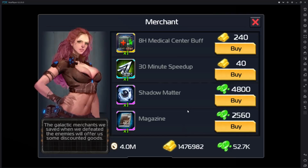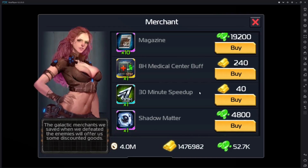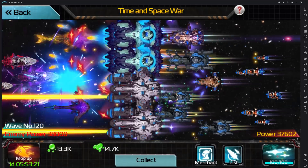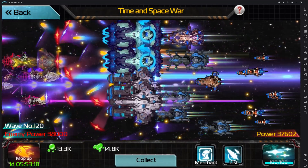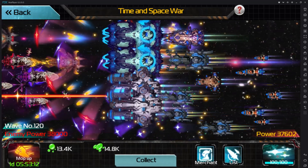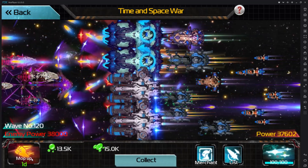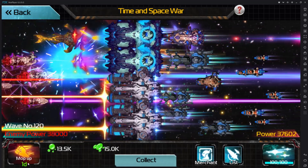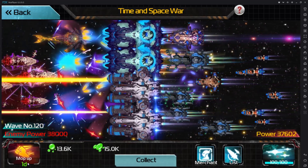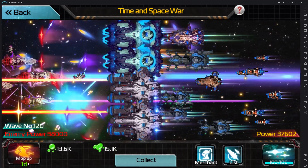I recommend you save your metacrystals to upgrade your elite arcs. I also recommend purchasing any item you can buy with cash — it's just free stuff. Unfortunately you cannot combine two elite ships of the same type into a bigger one, so I can't combine these two Apocalypses. The mop-up feature is also nice — you get to click on it every day and a half to two days. It's a long timer, but you get to cash in on some extra crystals and extra plasma, and the amount is based on what wave you're on. Mopping up also refreshes your merchant store.